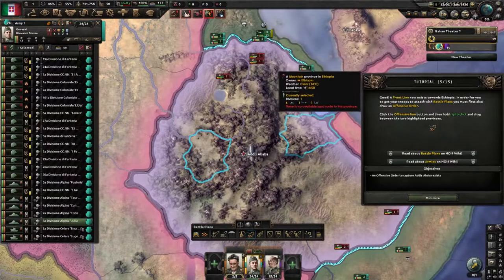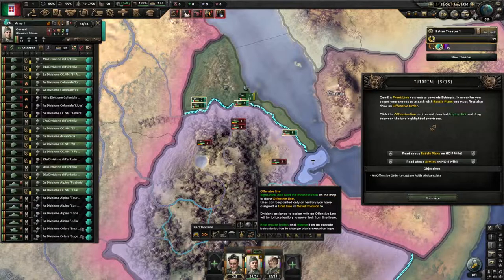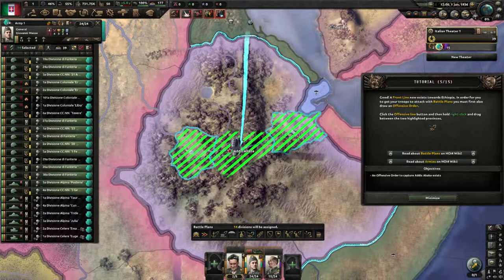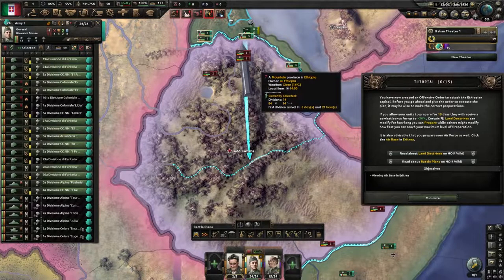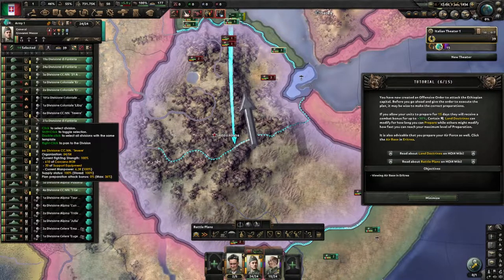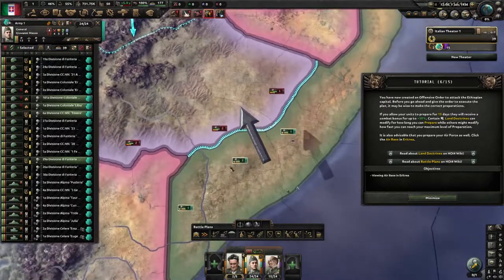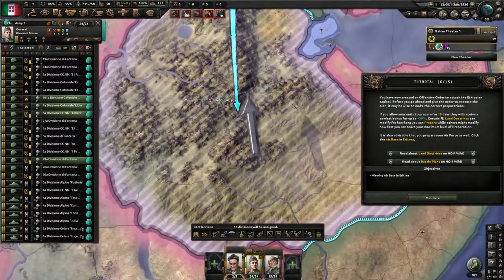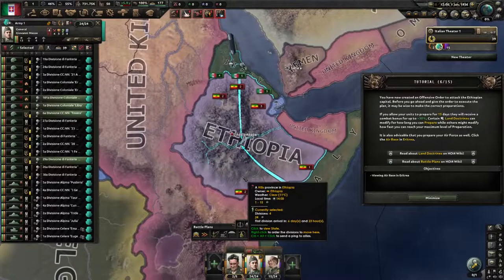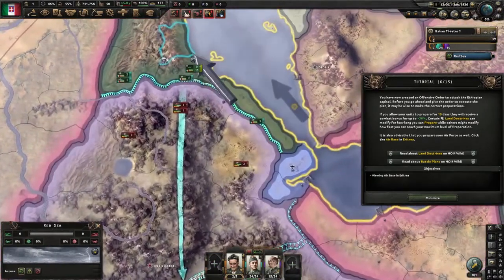The next step is to draw an offensive line with battle plans. Right-click and hold the mouse button on the map between two points — it will tell my men to attack straight through there and they'll start building up their planning bar. Plan preparation gives almost a maximum boost of 36%, which is a huge advantage. I'll draw a similar line on the other side — so now we have a pincer plan effectively, which is pretty cool. Once unpaused, they'll start getting ready.